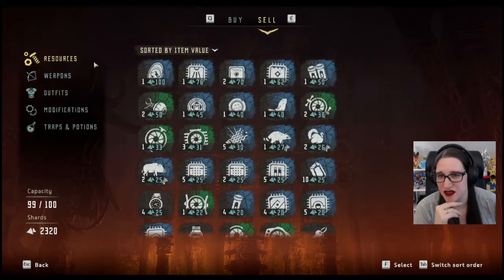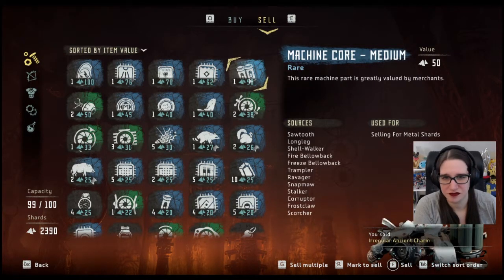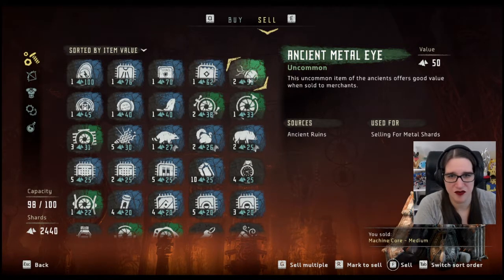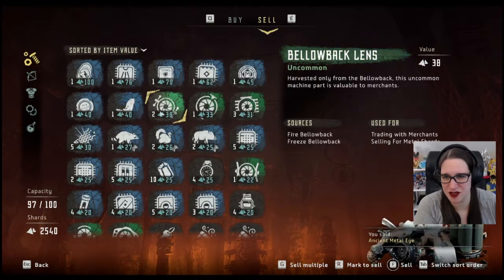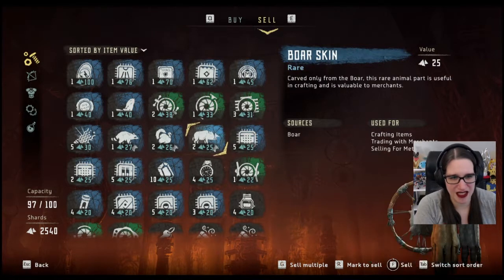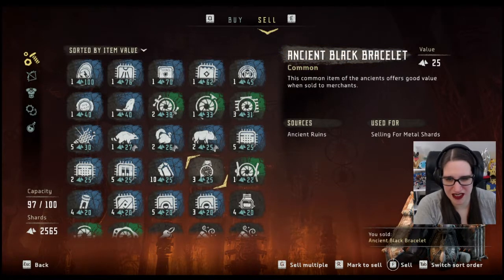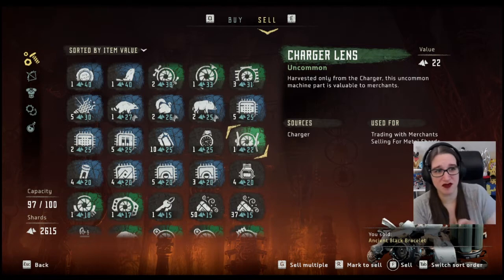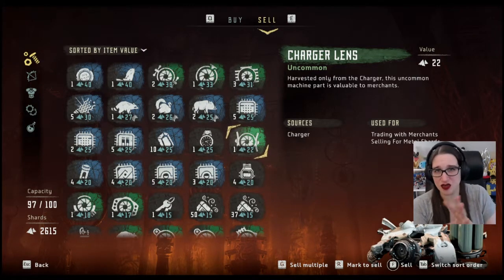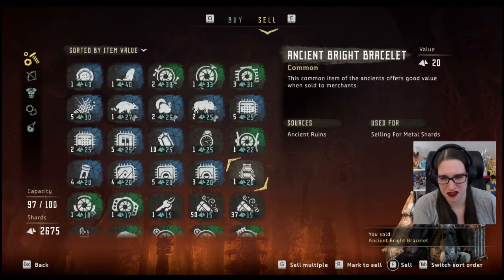Let's sell some stuff to him. As always, we don't sell one of the things, but we will sell this one and this one. We're keeping all the cool talismans and charms because they're neat. Anything that says 'trade with merchants' we don't sell - that means it could be used in an actual weapon that you need to build from them. The ones that just say 'sell to merchant' we will.